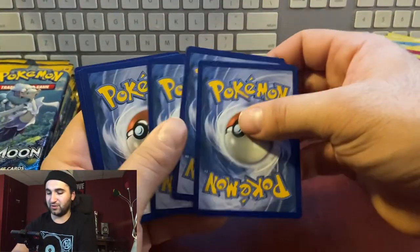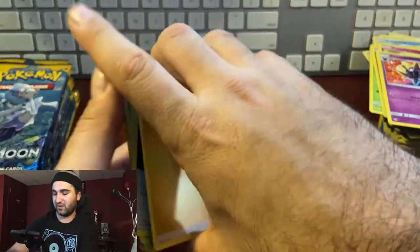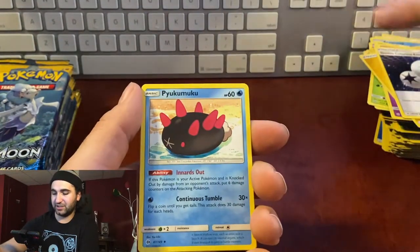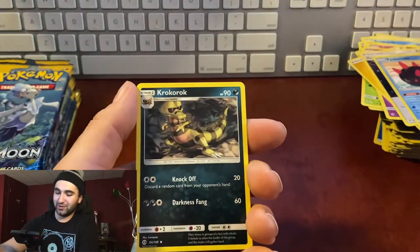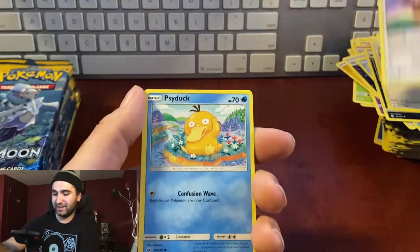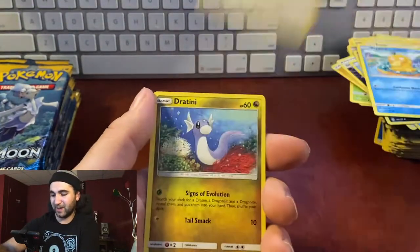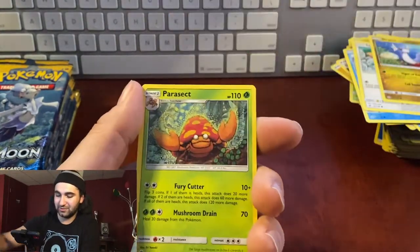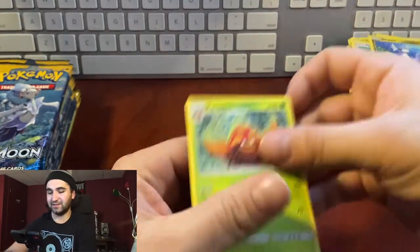Pack fourteen: electric energy, Double Colorless Energy, Pyukumuku, Kukui, Pikipek, Eevee, Psyduck, Sparrow, Dratini, reverse hollow Timer Ball, non-hollow Parasect. Very easy packs to open compared to the Champions Path packs.